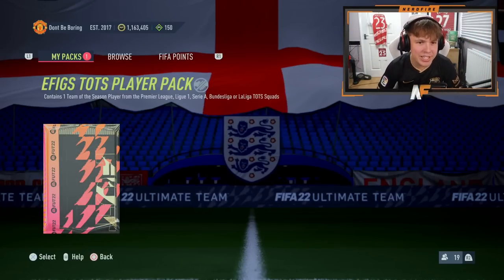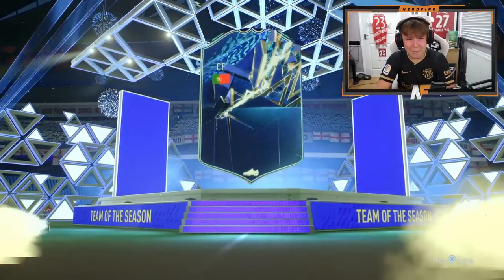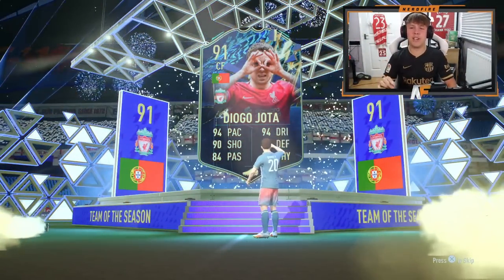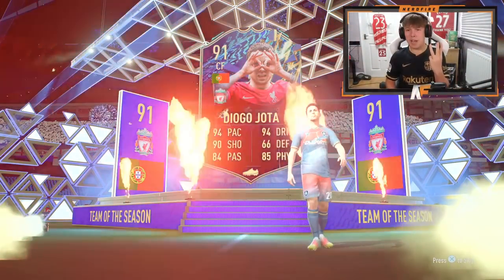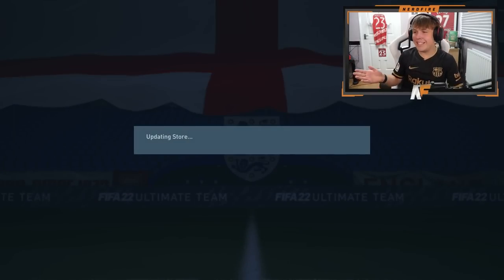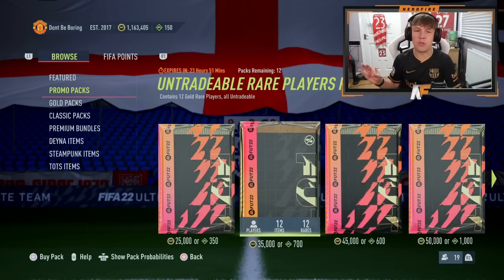Pack three: Portugal again, centre forward — we literally just got three Premier League players. I don't actually own Jota, but I don't think I'm going to use him either. He's not the worst — he's got 5-star weak foot as well. But three Premier League players is pretty much it. We didn't get any of the other leagues, which is crazy to me. I guess he can technically be used and maybe we can try him out, but I probably won't.